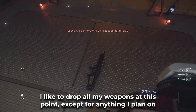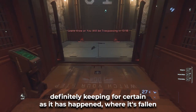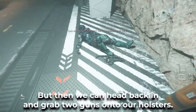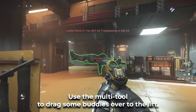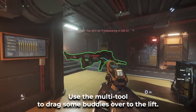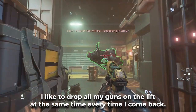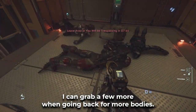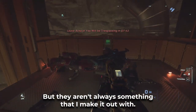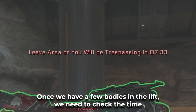Grab your trusty multi-tool. I like to drop all my weapons at this point except for anything I plan on definitely keeping, because it has happened where items have fallen straight through before. Then we can head back in and grab two guns onto our holsters, use the multi-tool to drag some bodies over to the lift. I like to drop all my guns on the lift at the same time every time I come back, that way I can grab a few more when going back for more bodies.